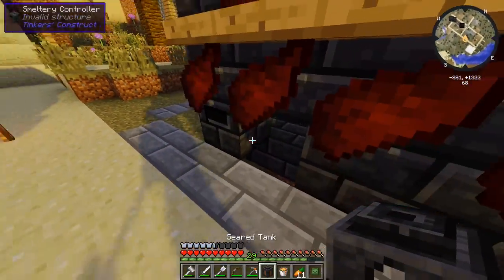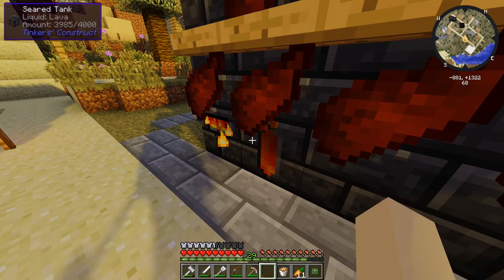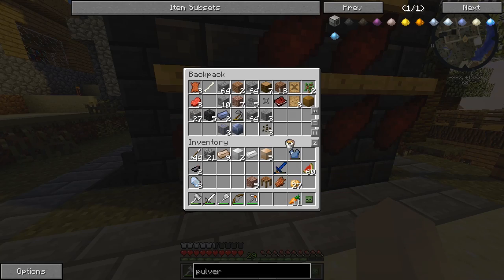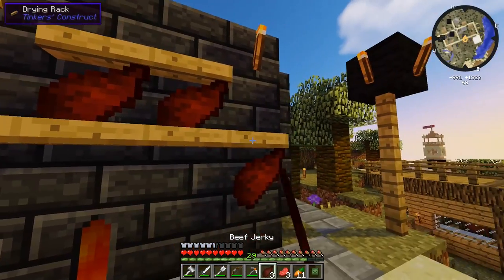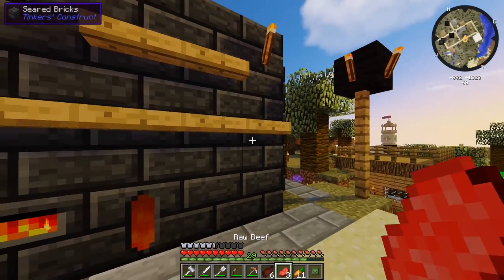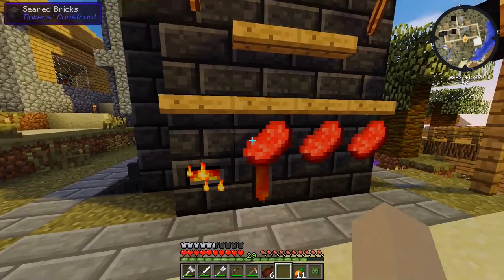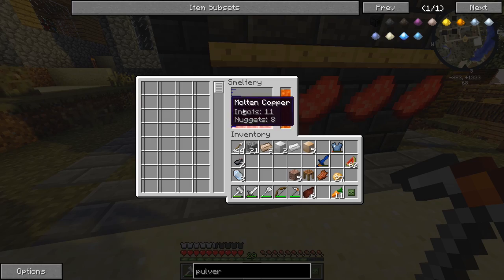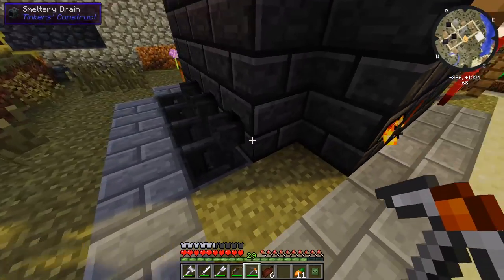I'll see you guys once we get back to the smeltery. Let's install this newly filled up lava seared tank — there we go, now our copper's going to continue smelting. Look at that, it's completely full with a bucket of lava to spare! Let's keep that spare bucket of lava just in case. There's raw beef here — I have not been collecting beef jerky for quite a while. Let's get this raw beef on the drying rack and get some beef jerky for the future. The copper just finished — 11 ingots of copper!